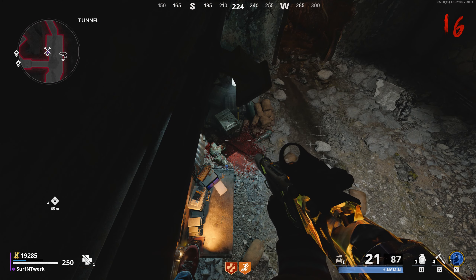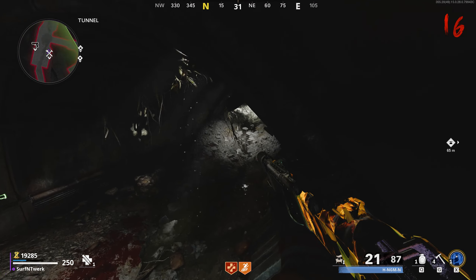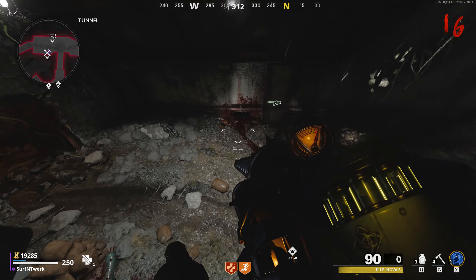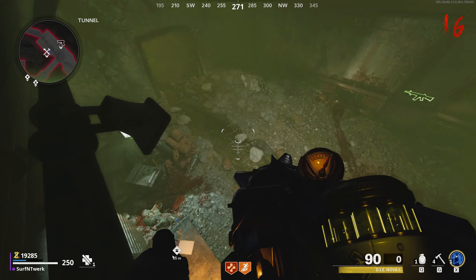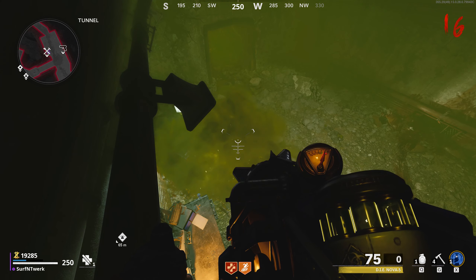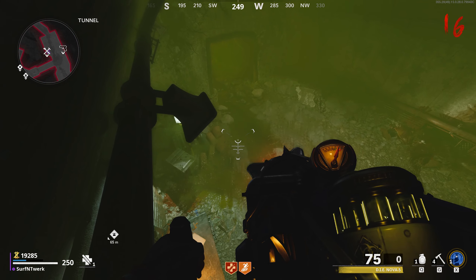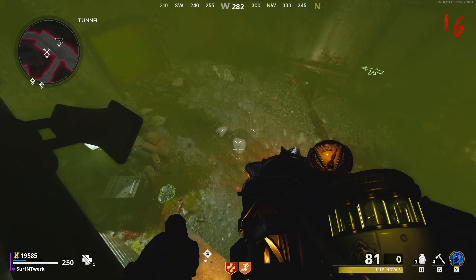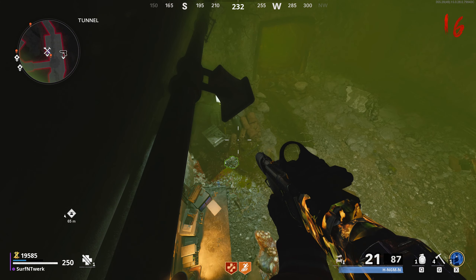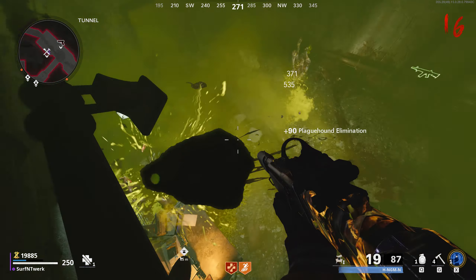The zombies are going to build up right here. If you're getting boss zombies, I'd recommend not aggroing them because a lot of the time they'll ignore you. If they do notice you, you can try to kill them. This wonder weapon fires a smoke cloud that absolutely destroys anything in its path. You also have unlimited ammo by aiming down sights to suck up enemy souls. There'll be plenty of drops down there at the end of each round too.